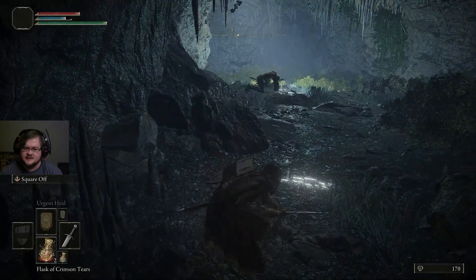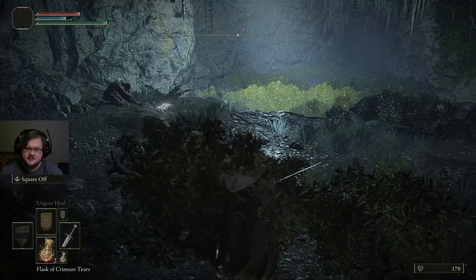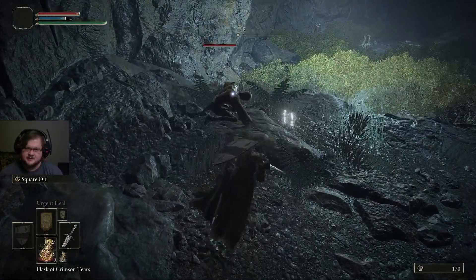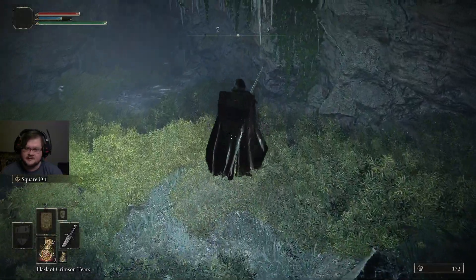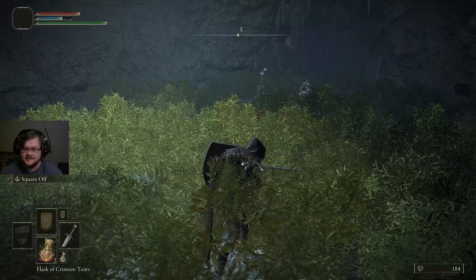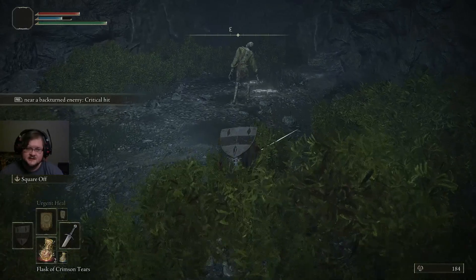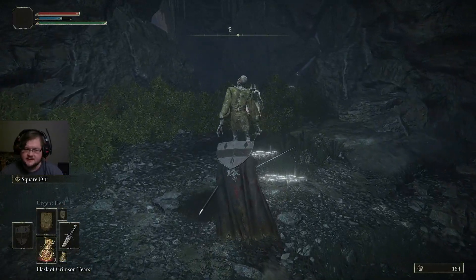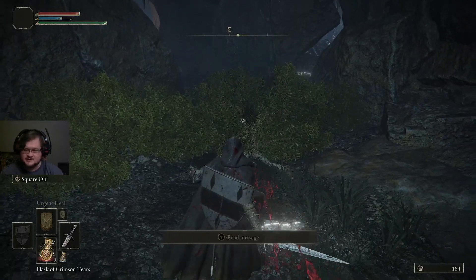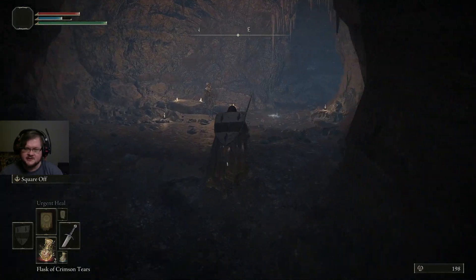You can crouch and that will make it harder for enemies to spot you. If you go into tall grass, they more or less can't spot you. If you block or go into any weapon art, that will cause your character to stand back up — so just be aware. You can sneak up on enemies and backstab them. An enemy that has not detected you takes additional damage, so it can be useful for killing certain enemies.